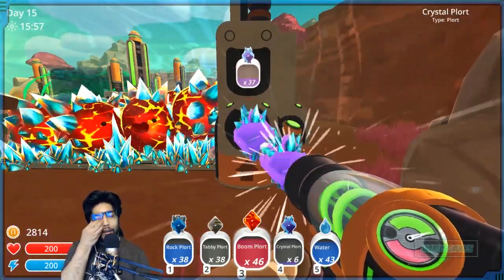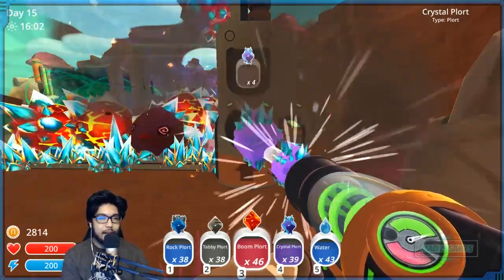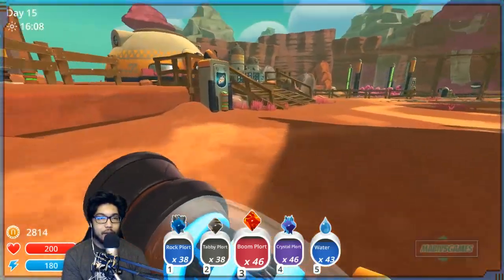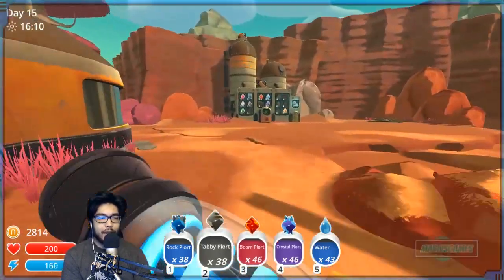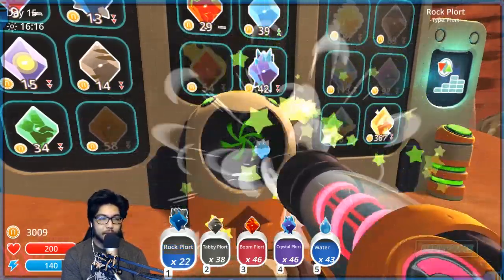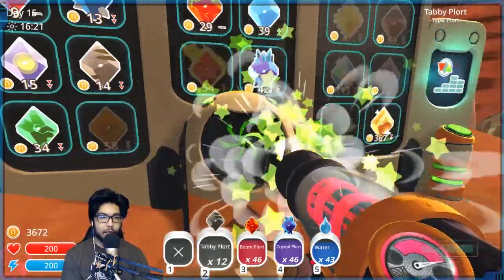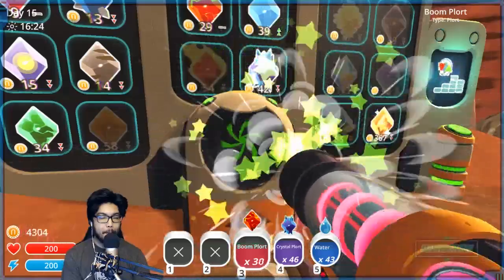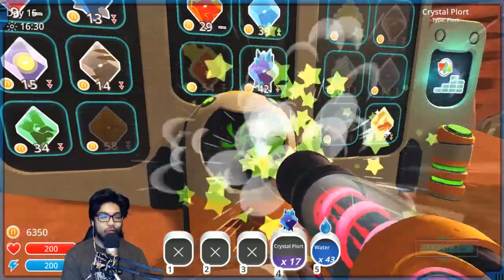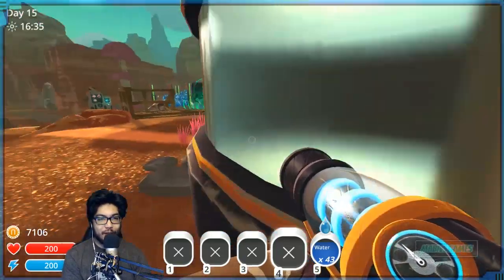Please don't explode — last episode we had a very small tabby outbreak and it was very scary, so gotta be really really careful. Oh my god, money! I have 2800 — let's see how much I make out of this. 2800 to 7100. Feels good, looks good!